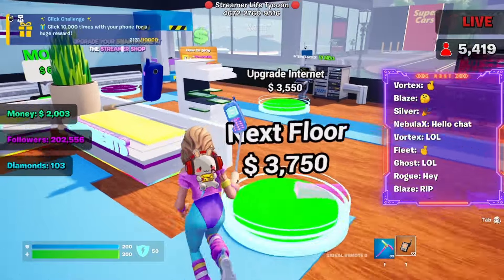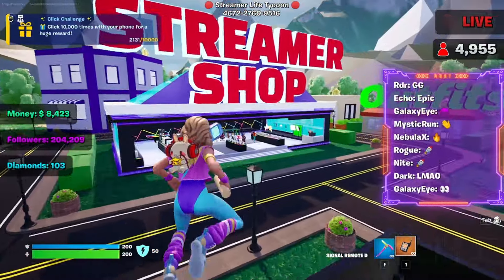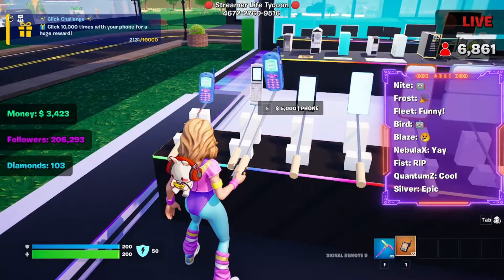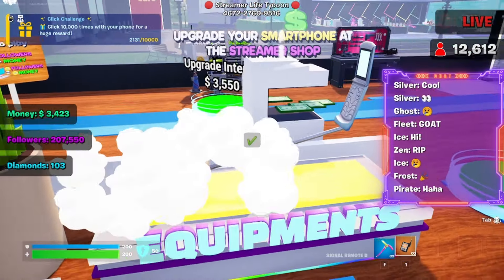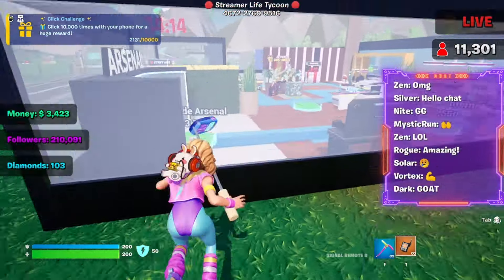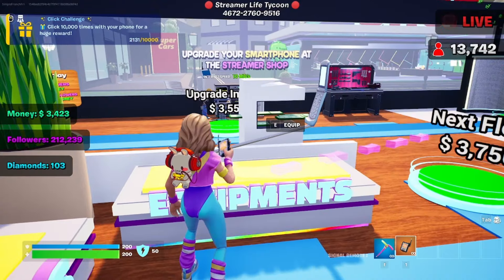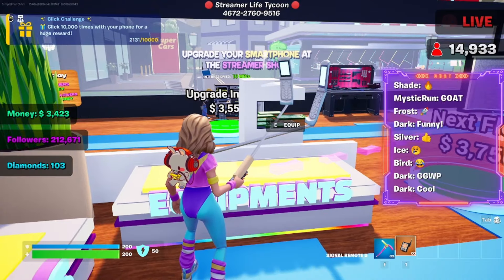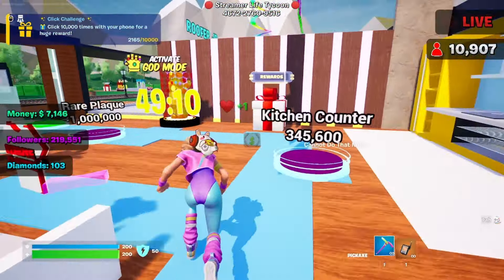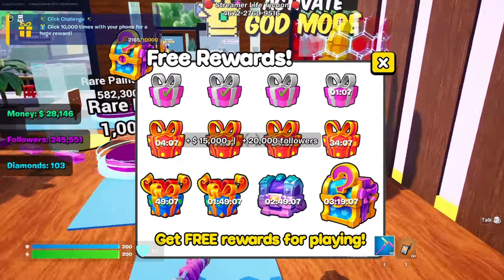Got 200,000 followers, let's go! Okay, let's go upgrade our setup — let's get a new phone. There we go, let's go get that new phone. There we go. Let's see if we can unlock any rewards quite yet — there we go, that earned us a lot of money.